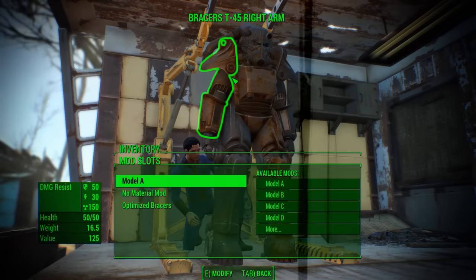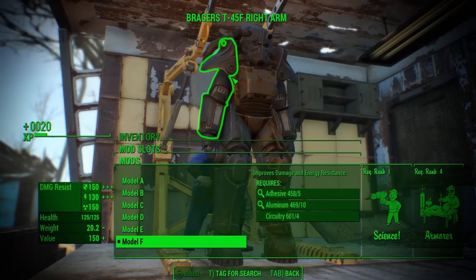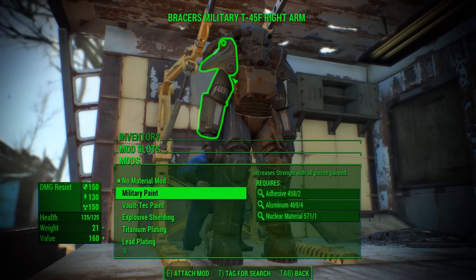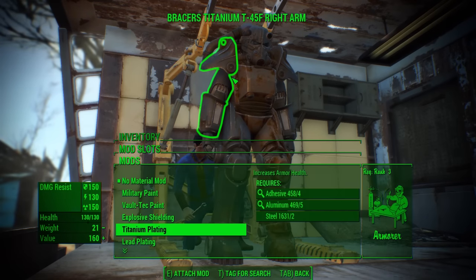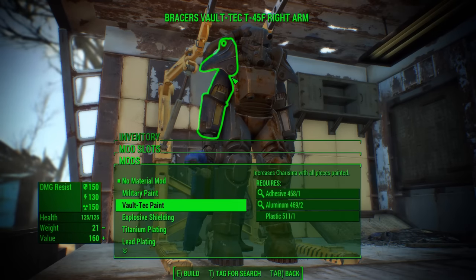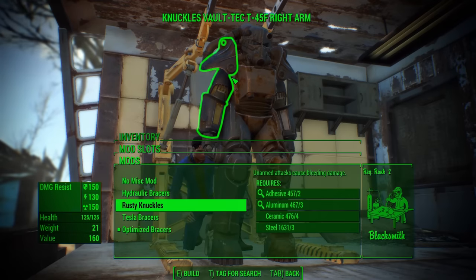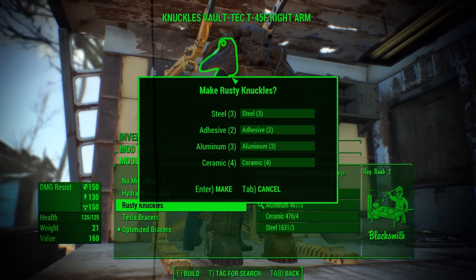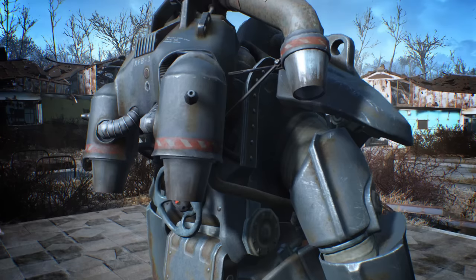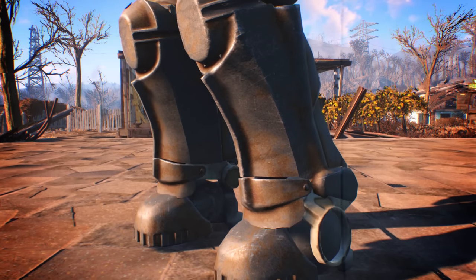Models enhance damage and energy resistance — each progressively advanced model will also decrease the weight and increase the value of that piece of armor. Paint enhances a wide variety of attributes; you can mix and match paints to get a wide variety of enhancements, or use one type of paint to overload a specific enhancement. Lastly, modifications add extra functionality to your armor. Different slots offer different types: for example, you can add a headlamp to your helmet slot, a jetpack to your chest slot, tesla braces to an arm slot, and kinetic servos to your leg slots.